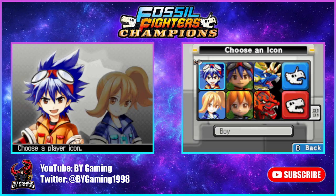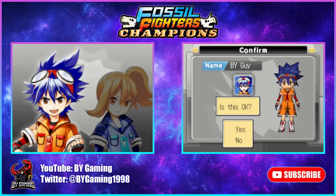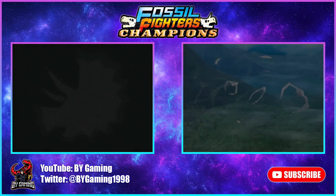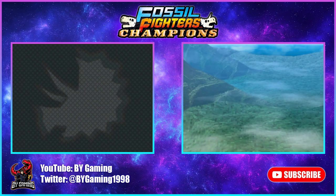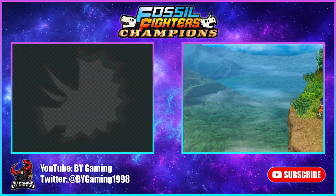We are going to go with the 2D icon for our icon here. And without further ado, the game jumps right into itself. The graphics are really, really improved over the original. This is really awesome for a DS game that came out in 2011. Quite impressive, if I do say so myself. And as you can see, the protagonist is just chilling here by a cliff.